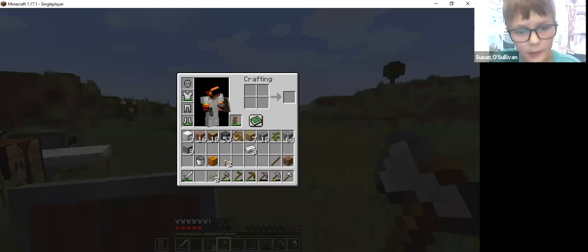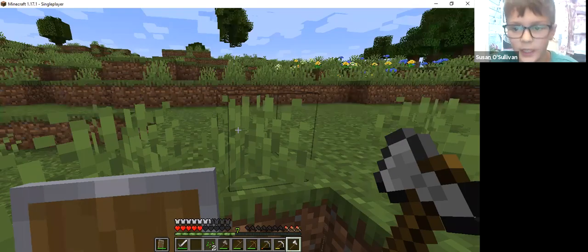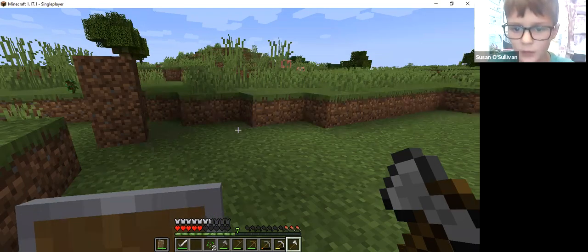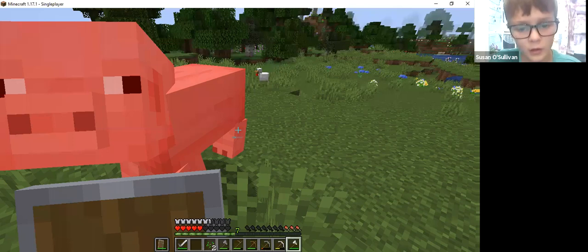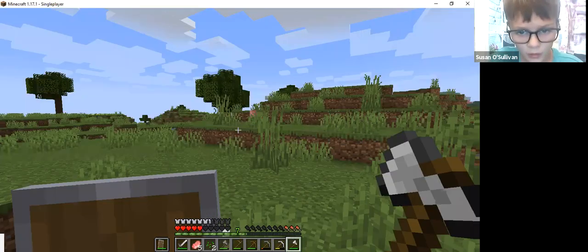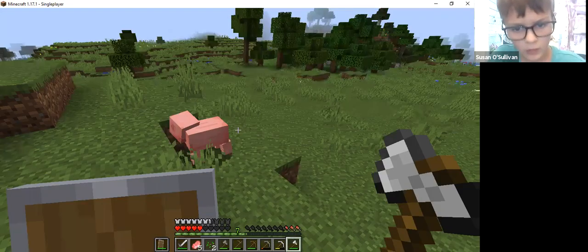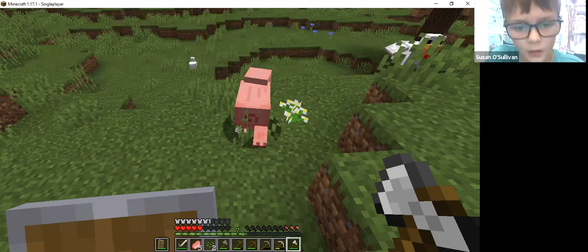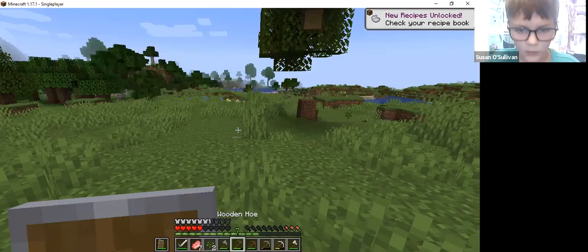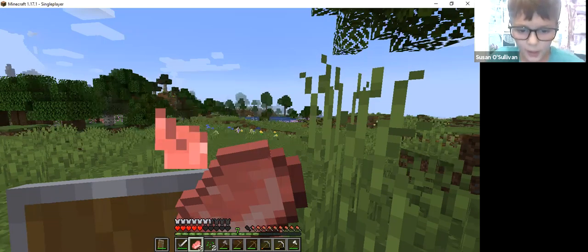I wish I had bones - I'm starving. With the axe you can actually kill animals quicker. Okay now you pig. Wait, the best way to kill a pig is - come on pig! Oh there we go. Now let's eat. Full health - boy yeah!